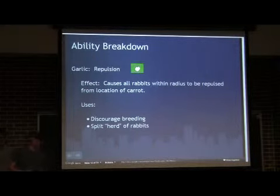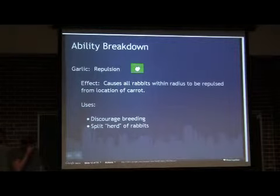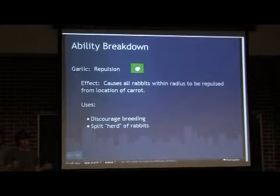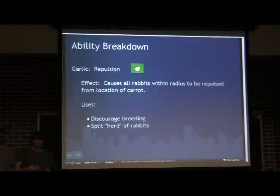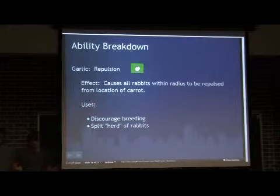The second basic ability we have is the garlic ability — I don't know why our rabbits are afraid of garlic, but they are, they're really afraid of garlic. It's the exact opposite of the carrot: they'll be repulsed from the garlic. You can use this to discourage breeding, or use it offensively. Let's say your opponent is being really greedy and sends all their rabbits into one pile and they're just breeding like crazy — you just throw down the garlic and it will spread them out like crazy.